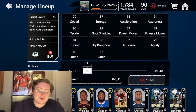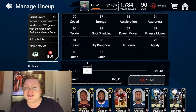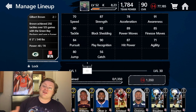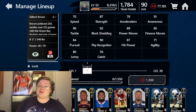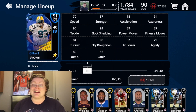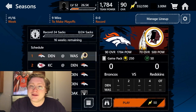Brown achieved 292 tackles over 125 games for the Green Bay Packers and was a Super Bowl 31 champion. He has a ring to boot, so congrats to him. This guy was a monster for the Packers and is definitely deserving of a Legends card. He was 6'2", 340 — a very big, strong man — and that definitely shows in those 292 career tackles. Now we are starting a new season mode because in the Eric Dickerson gameplay, we won the Super Bowl by a blowout when he racked up 500 yards and nine touchdowns.